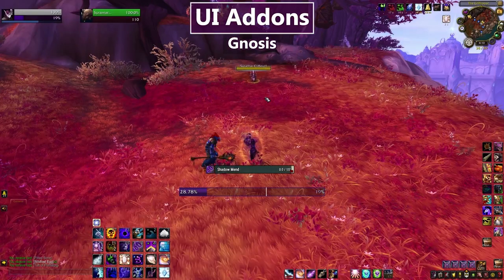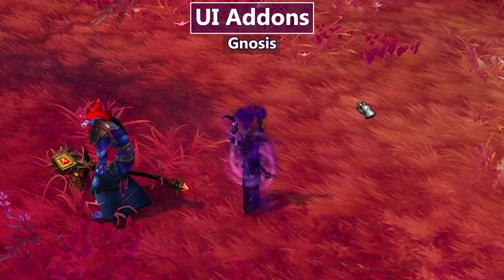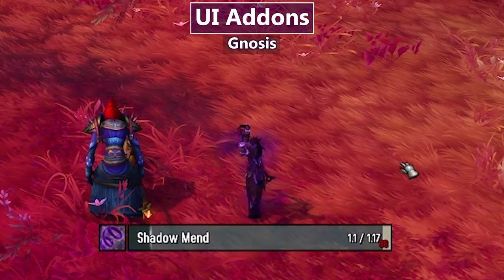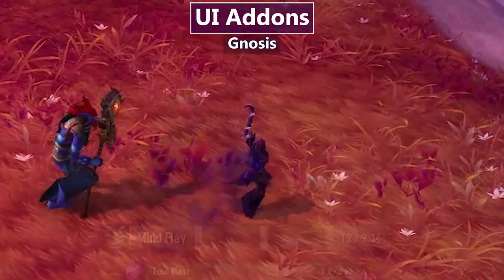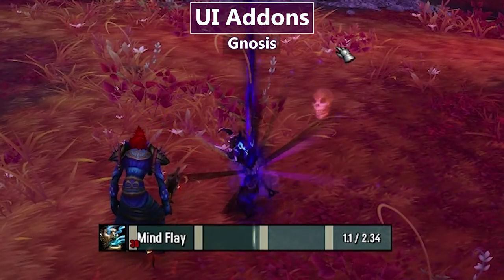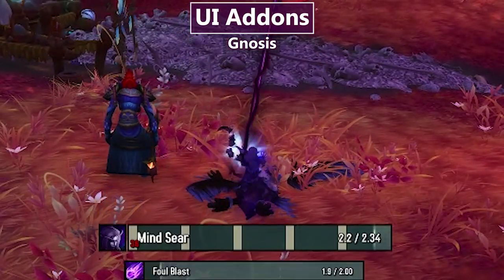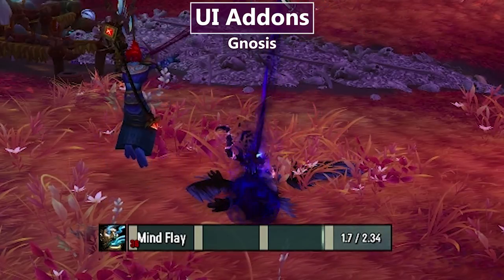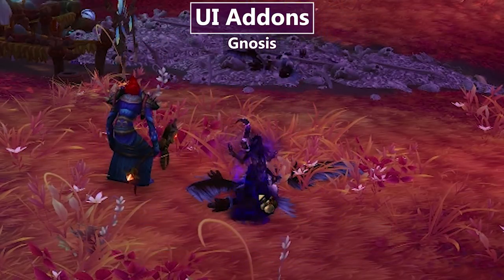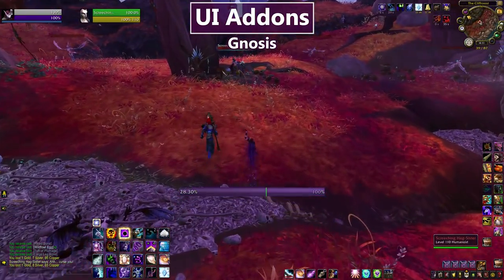My next UI addon is my cast bar, and for that I use Gnosis. It shows you how much time it takes to complete the cast, your latency at the end in a small bar, the spell icon, and — most importantly for me — it shows where the damage ticks are in channeled spells like Mindflay and Mindsear, so if I want to clip one of those spells I know the ideal time to stop is right after one of those white tick markers.